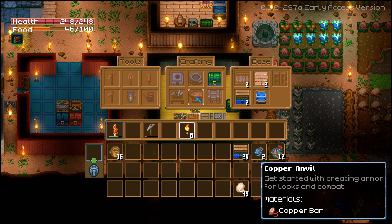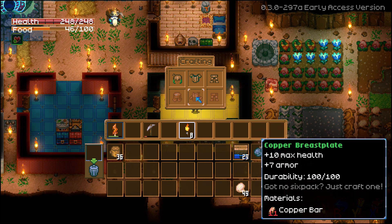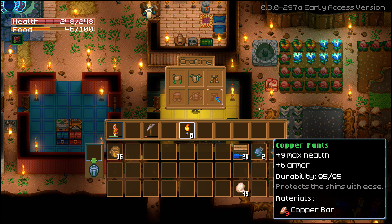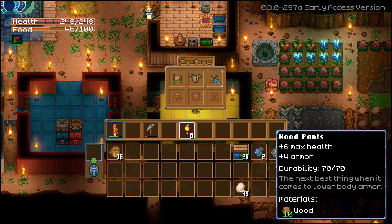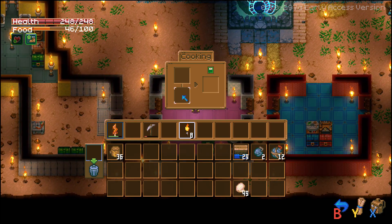With the copper anvil you can make wooden armor and copper armor — each upgrade increases stats by about three or four points each, and you do get some other bonuses and buffs later on. Some of the armor suits will give you a set bonus.